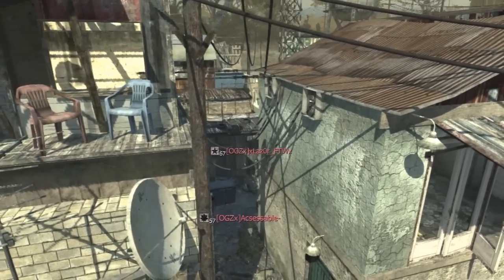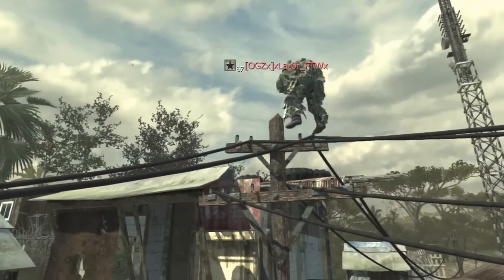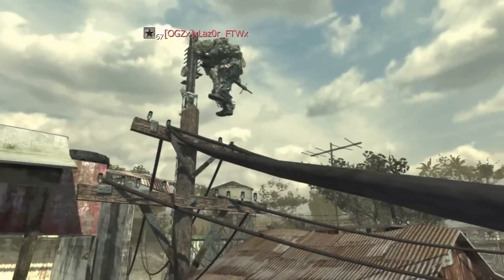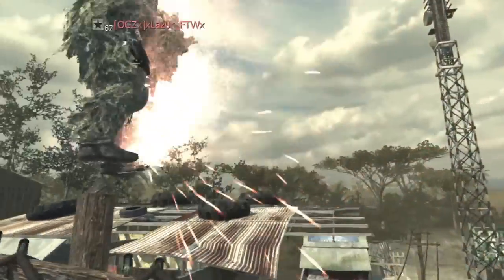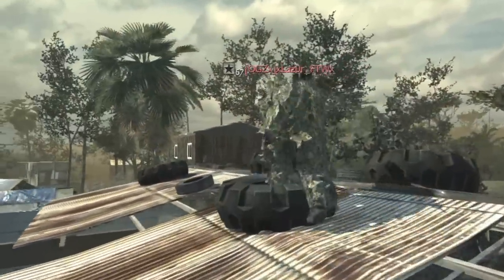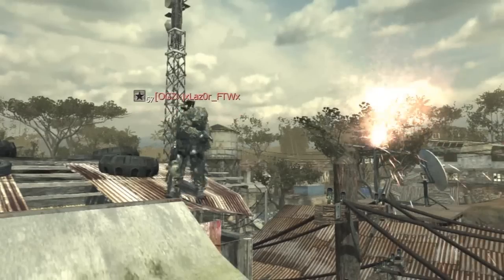Then he gets up here, and once you're up you can put a tactical insertion down if you want, because you might fall — it's up to you. Then you just jump across onto the roof, and if you want you can pick up the insertion again. Then you can just jump across the roof to the other side.